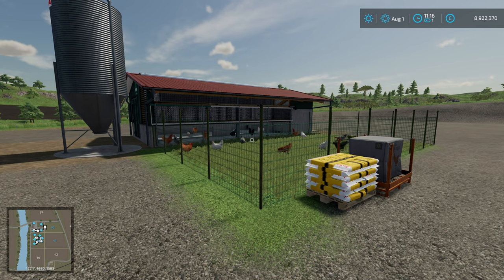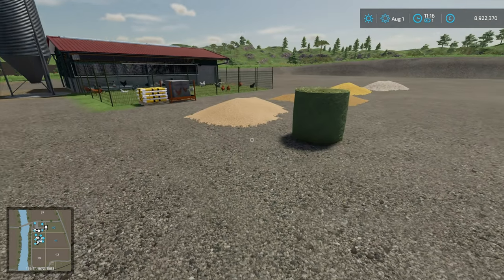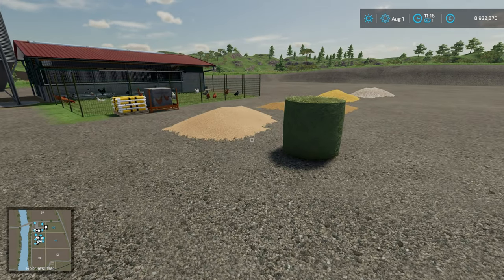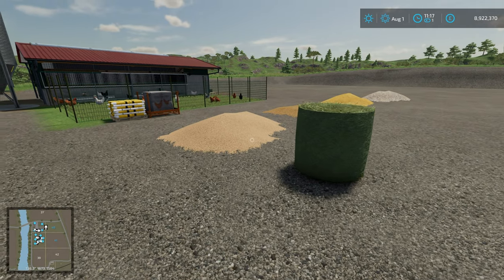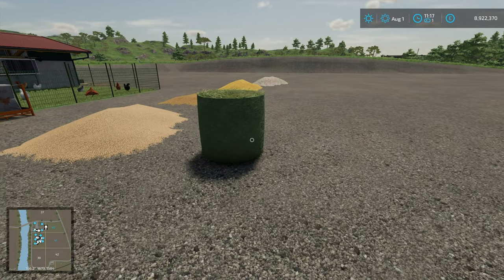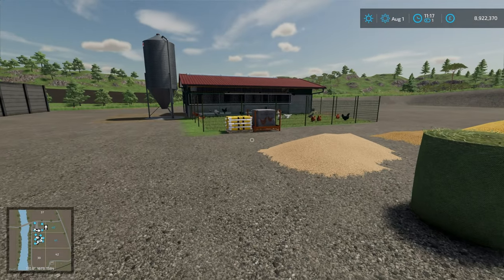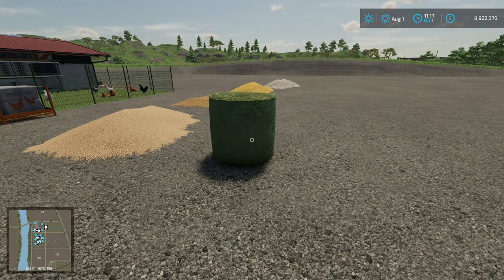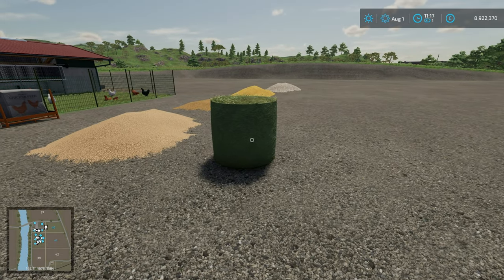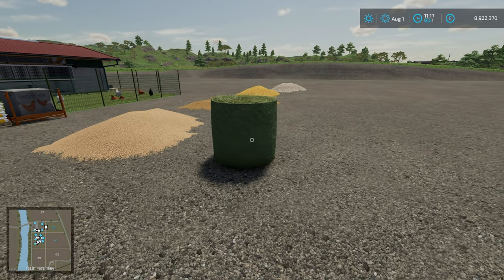Looking at each of the different groups: the protein food, which is the first one, is either soybeans or alfalfa hay. Something to bear in mind is that a lot of chicken pens won't have a bale trigger, so you will need to shred your bales of alfalfa hay if you buy them.